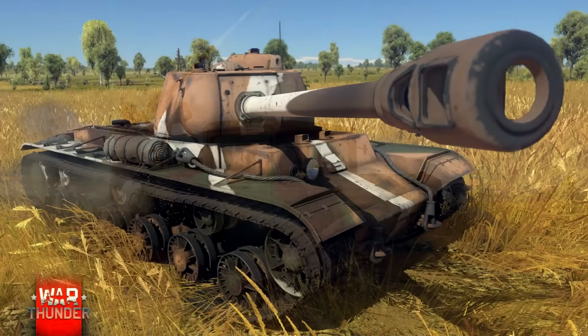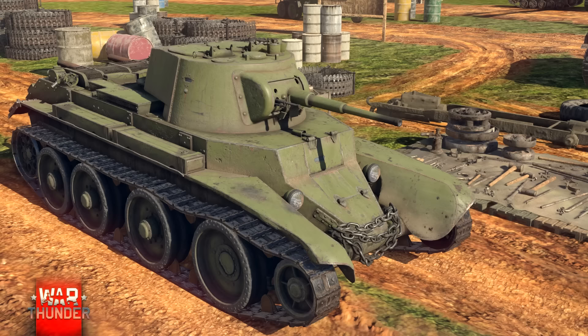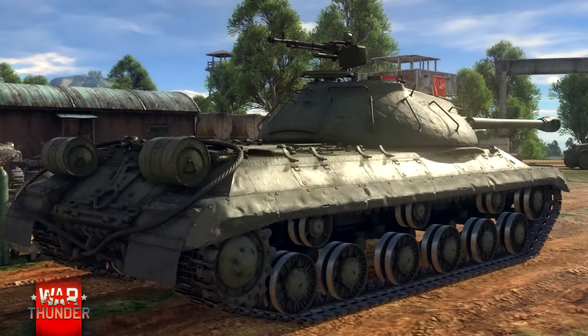On a aussi un nouveau véhicule premium : le KV-122. C'est tout simplement un KV équipé d'un canon de 122 mm — je pense au style KV-1. On a aussi deux chars qui ne sont pas rajoutés, mais dans lesquels il y aura des modifications : pour le BT-7, une mise à jour du modèle, et pour l'IS-3, des textures qui sont améliorées — rendues un petit peu plus belles.